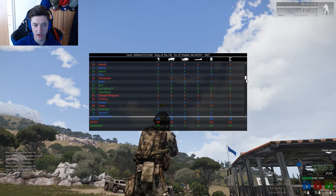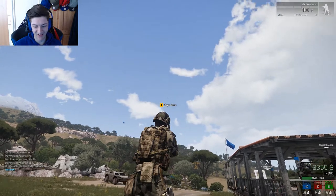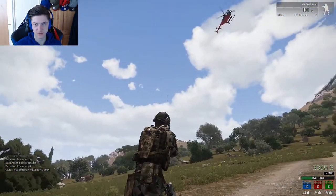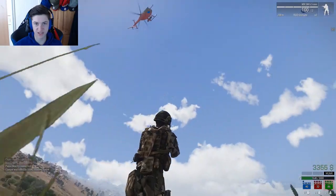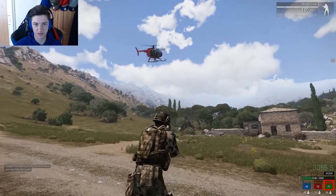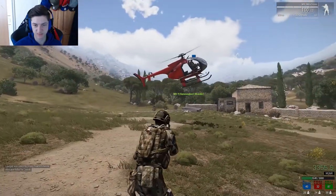Just because you can press P, there are approximately a lot of people on this server right now, all fighting for that same objective. If you press the Windows key, you can see the player levels. So this guy is level 96 — obviously he is very experienced, very good pilot I'm guessing.